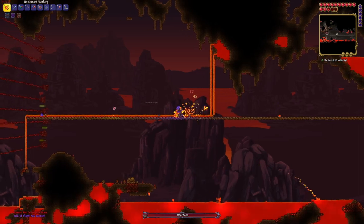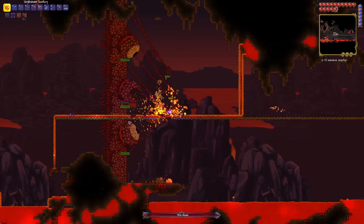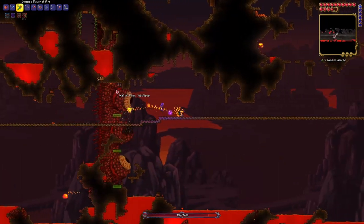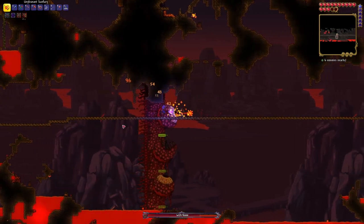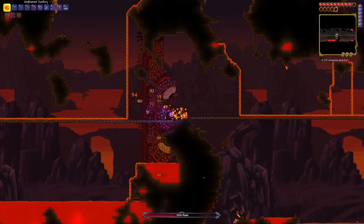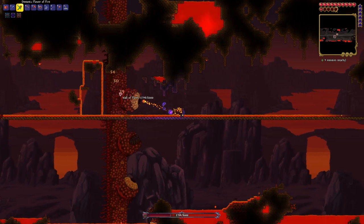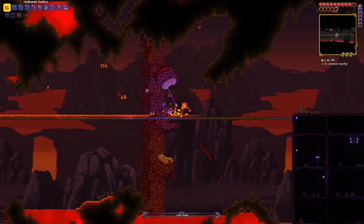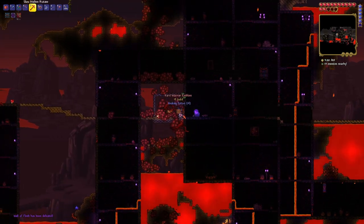We've already used up our mana. It's okay — this is what Sun Fury is going to be good for. I'm going to tank those hits for now and go back to our Flower of Fire. We really kind of burned through our mana with that. As long as I'm careful I should be able to hit the Wall directly with Sun Fury. This is working out really well actually. We're almost done. Wall of Flesh getting kind of fast. There we go.